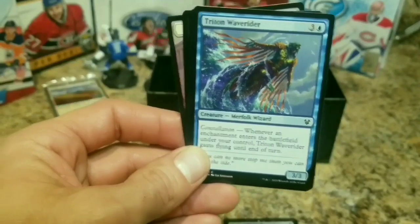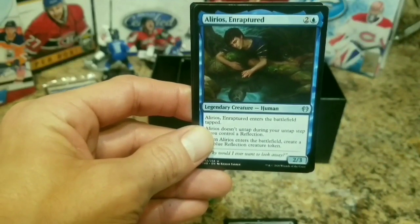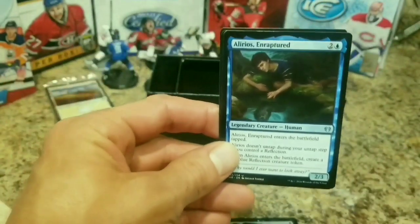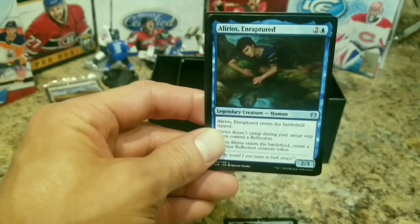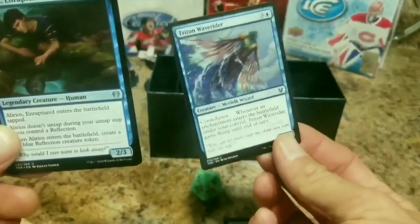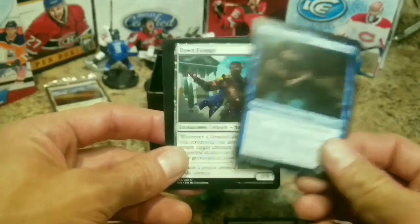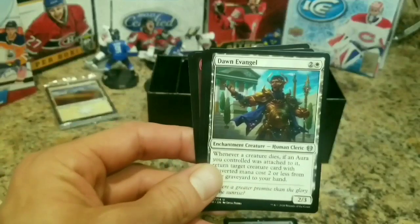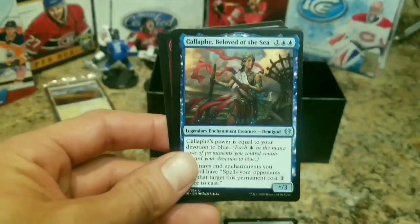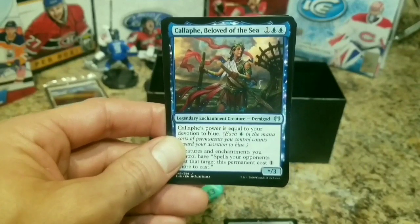It's fun when you see that shininess in the background - you know what it means. Triton Wave-Rider - we've pulled that one already. Aalerios Enraptured - we got the holo version! So we've got the regular one and the holo version of Aalerios Enraptured. That's the uncommon. We have a Dawn Evangel - also an uncommon. Callaphe, Beloved of the Sea - a mythic card! Legendary enchantment creature demigod. Nice.